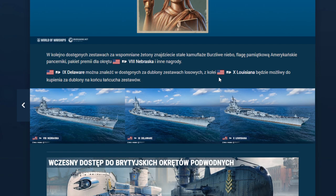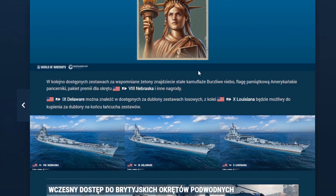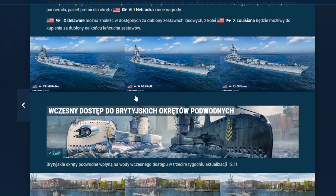Specjalny dowódca statua wolności wygląda tragicznie i co się zmieniło we wczesnym dostępie? Absolutnie nic się nie zmieniło. Czyli miesiąc doili hajs z ludzi i teraz będą doić drugi miesiąc, bo jeszcze dochodzi wczesny dostęp okrętów podwodnych. Nebraska jest dostępna za żetony, a nie pakiet premii. Wczesny dostęp to jest dla mnie marketingowy sukces Wargamingu — ludzie kupują okręty drzewkowe wcześniej za pieniądze. Tier 9 będzie dostępny za dublony w zestawach losowych i za zrobienie łańcucha bojowych misji.